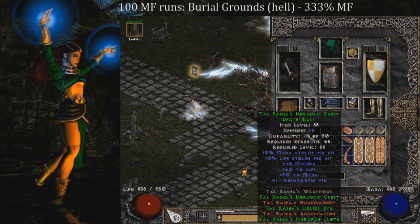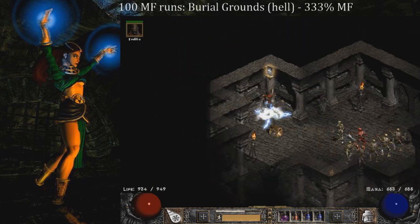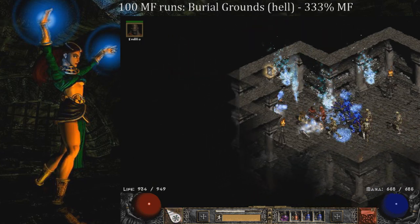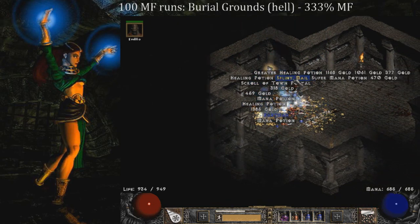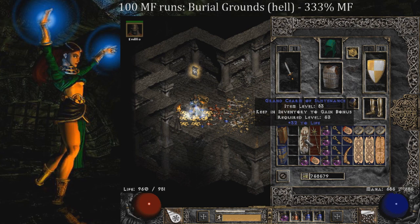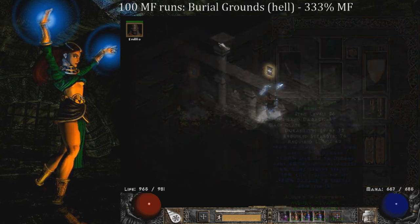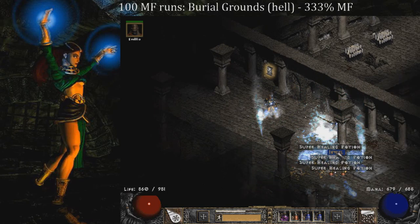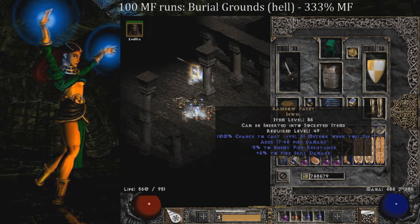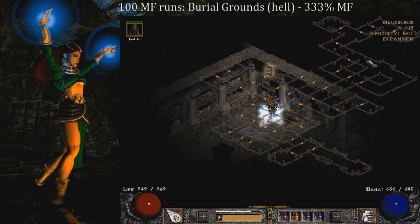On run 52, we find a Tal Rasha's Mask, which isn't that great unless you're undergeared — it's good for the mercenary or for collecting the Tal Rasha set, but I already have one and my mercenary has one since it's pretty common. On run 57, five runs later, we find an Aldur's weapon, which is one of the most common class set pieces to find, so it's nothing special, but worth mentioning since it is part of a class set. On the same run 57, later in one of the crypts, I find a Rainbow Facet. It's a pretty bad roll, but finding a unique jewel is definitely worth mentioning.